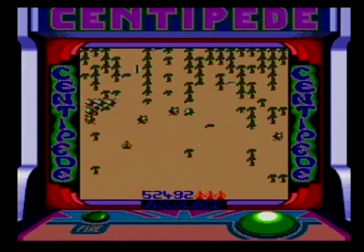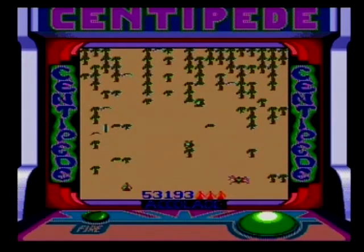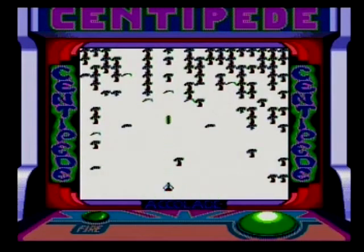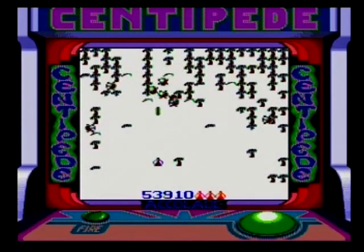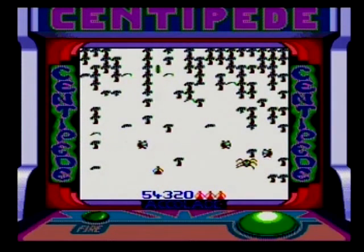Setting that aside, Centipede and Millipede do look the part. You can make out the centipede, the mushrooms, spiders, and other bits and bobs. Millipede has slightly more detail to it, but not by much. Sound is somewhat of a weak point — the sound effects are somewhat irritating, and the musical jingles aren't fantastic, nor are they particularly welcome.